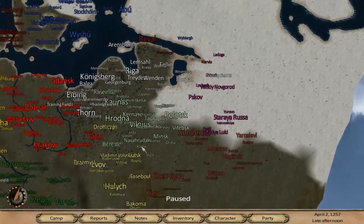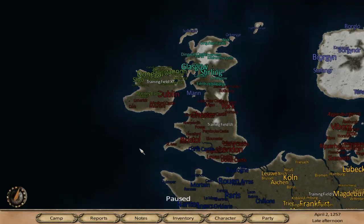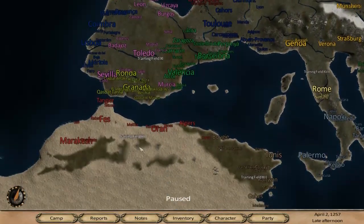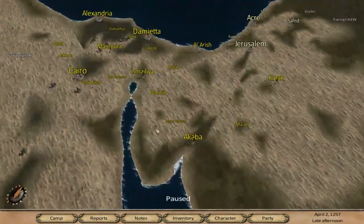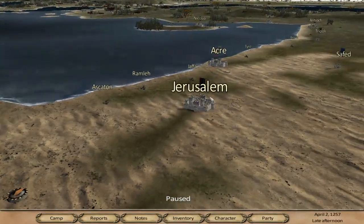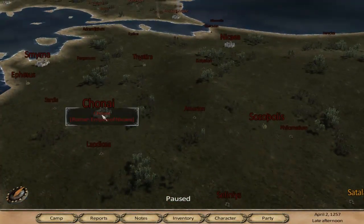The mod itself tries to pride itself in historical realism. As a result, you're not going to be playing in the fictional Mount & Blade universe, but instead you're thrust into the continent of Europe in 1257 AD. Rather than having a choice of five or six factions that you can play as, you now have a choice of upwards of 30 different states that you can pledge your allegiance to.